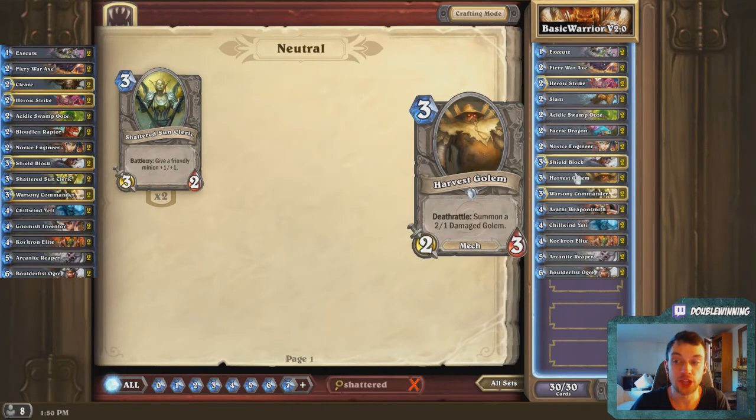Harvest Golem over Shattered Sun Cleric. This one comes down more to preference. Shattered Sun Cleric feels like a win-more card — if you're already winning and you already have a minion out, you can drop it and continue to build your board. I think Harvest Golem is a better card because they both cost 3 mana and you're getting 5 stats worth for that 3 mana. Harvest Golem you can play on turn 2 with a coin or turn 3 and be fine, whereas Shattered Sun Cleric you want to play only if you're buffing something else.